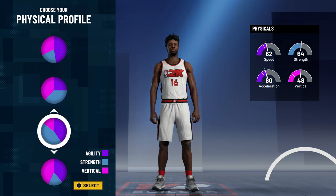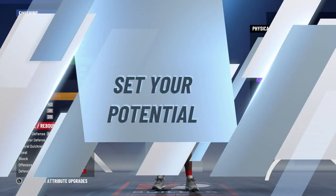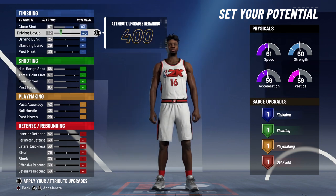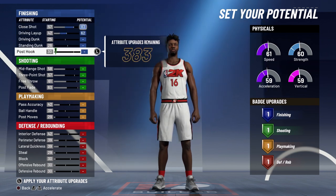For the attributes, you're going to bring your close shot up to the max, your driving layup up to the max, and your post hook up to the max, and that's going to give you four finishing badges.